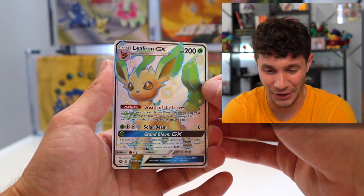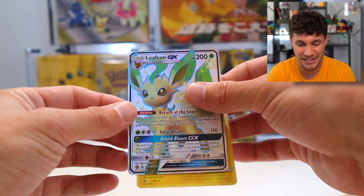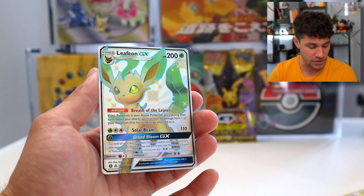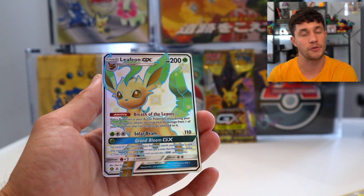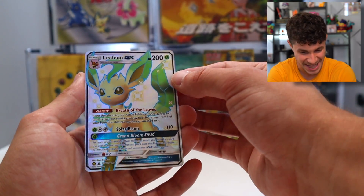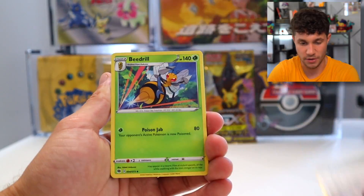Today we pulled a Leafeon GX Full Art Shiny! Obviously that is not the Charizard we're looking for today, but in Hidden Fates some of the more valuable sought-after pulls are the Eevee Evolutions, including the Shiny Leafeon GX. As long as we get one Zard!